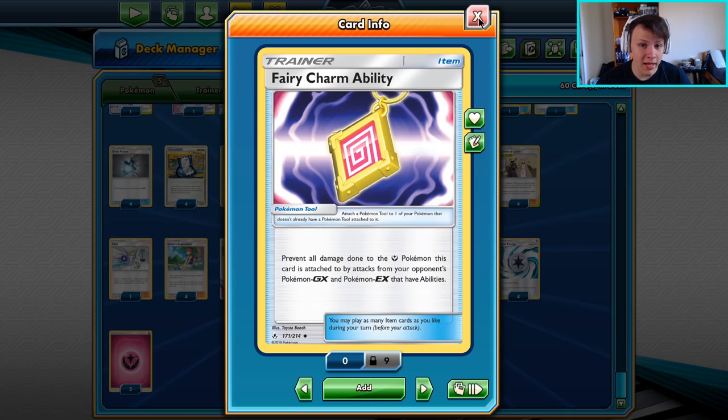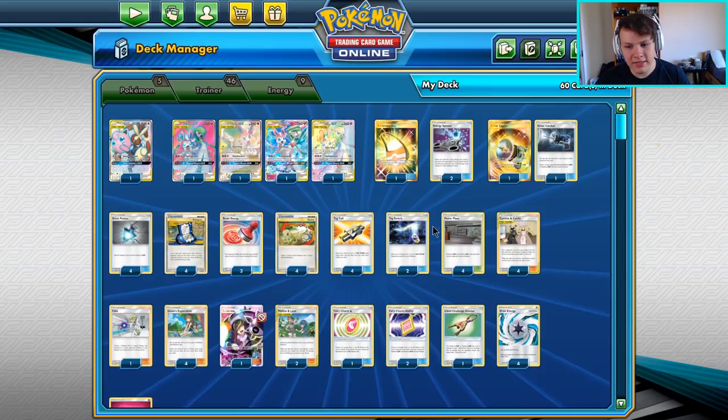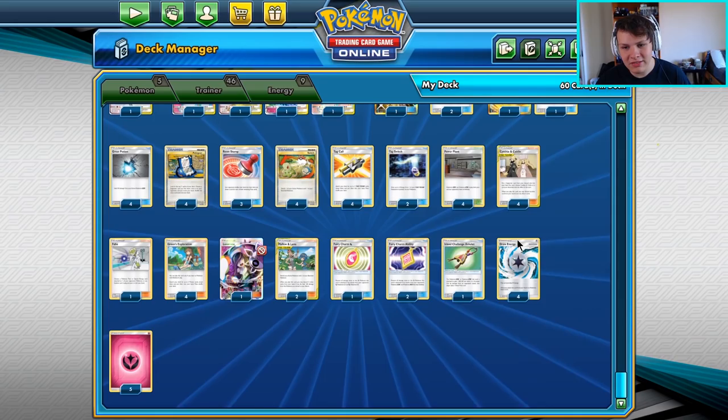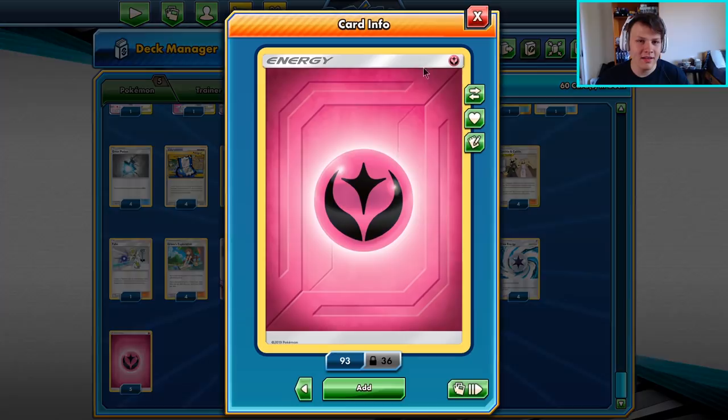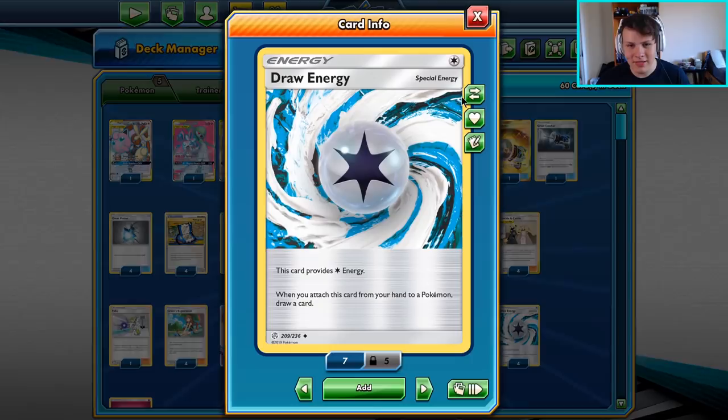One island amulet - we don't have the Zernaeas GX in here, but the island amulet turns one of our tag teams into being worth only two prizes, so we can get up the same prize rate. On the energy count, I'm no longer able to use my GX attack for full effect, but I don't think it's a big deal. Instead, I'm opting to play four draw energy to get some extra draw in the deck, and then five fairy energy. I'm not 100% convinced this is the best way to do it.